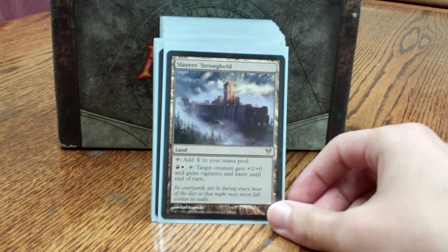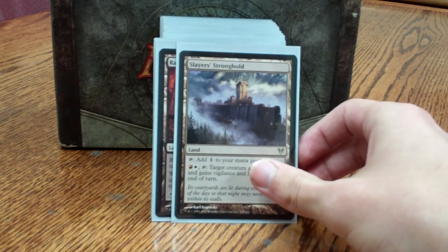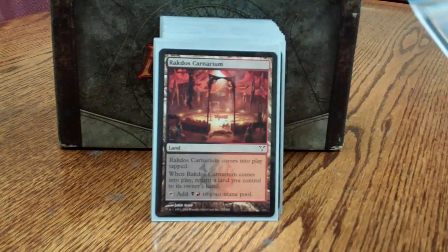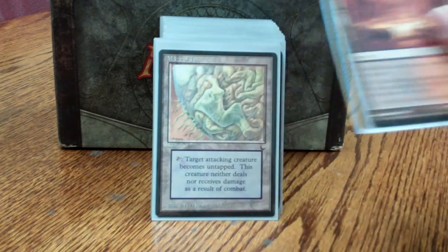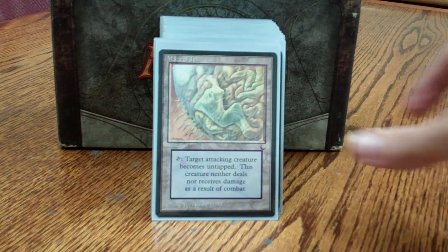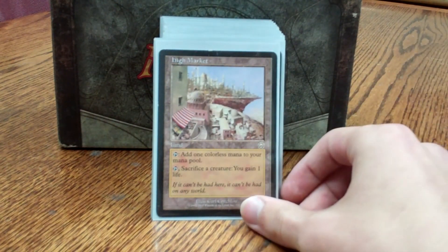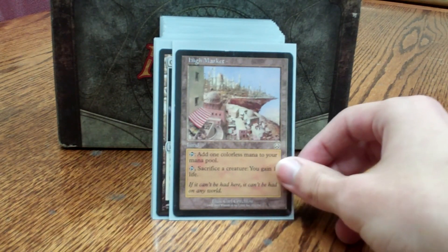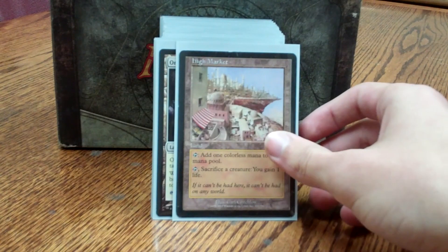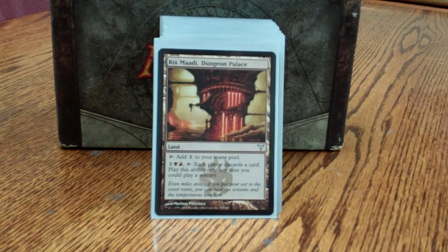Slayers' Stronghold can help, most often just to give haste to Tariel immediately, or anything like an Avatar of Woe or Intrepid Hero. Rakdos Carnarium again keeps my land count low, keeps Land Tax and Weathered Wayfarer active. Maze of Ith protects myself. High Market for one keeps my creatures from being stolen or tucked into my deck. It can also be used to put something into the graveyard if I want to reanimate it for the enter-the-battlefield effect again, or a death trigger. Orzhov Basilica is the same as Carnarium.